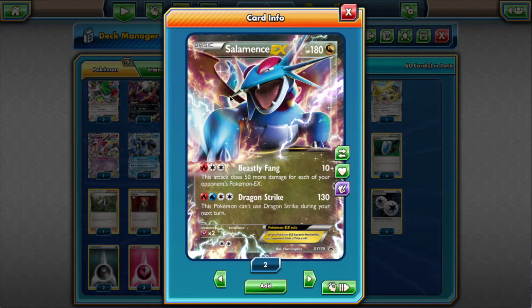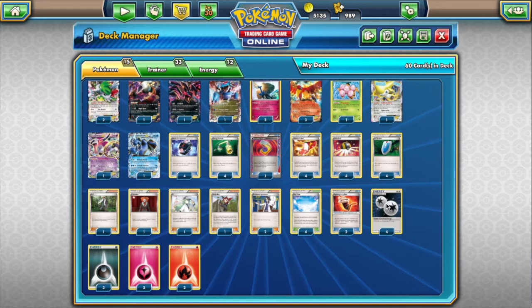We have one Salamence EX. We're playing three different types of energy, and I figured the last type could be Fire. With just a couple of Fire energy, we can power up Salamence really easily. Beastly Fang does 50 more damage for each of the opponent's EX Pokémon — it's really easy for this to deal 160, and with a Fighting Fury Belt that's 170, if the opponent just has three EX Pokémon in play. And Double Colorless does a lot of work here to power up our attackers.